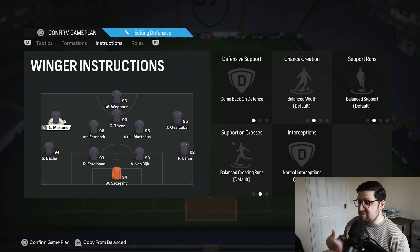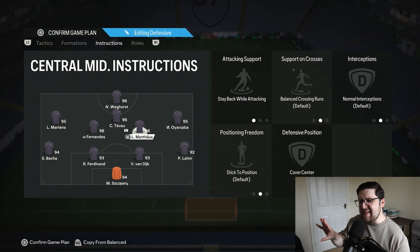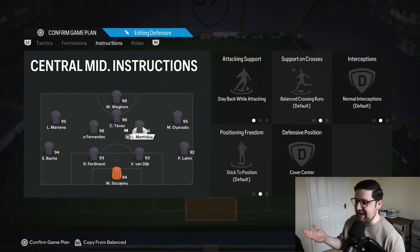Both wingers just come back on defence — nothing too special. You'll get them very involved in build-up play anyway with players in the box on seven. With the striker on drift wide, it's really easy to do one-twos and trigger them with L1 runs. Your two centre mids are on stay back and cover centre — this is more so they don't overcommit. With seven players in the box they will still make runs; the stay back instruction just stops them running wild and leaving no one covering the centre when possession turns over.